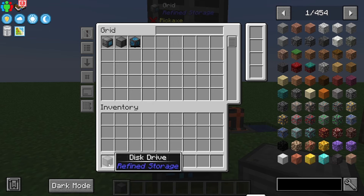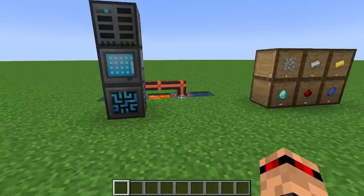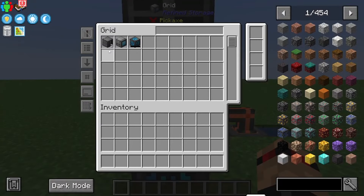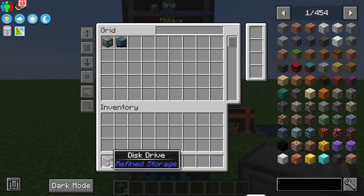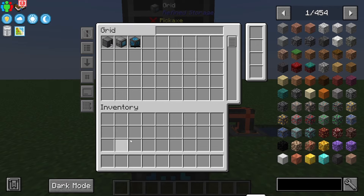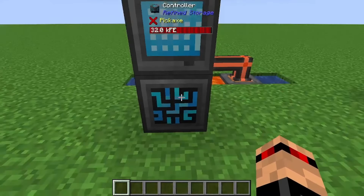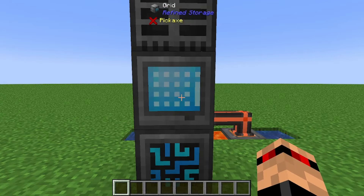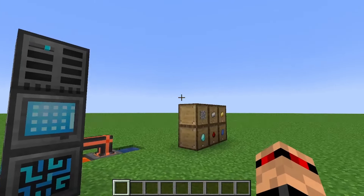The third and one of the most important components is the UI to actually access your items. This right here is the most basic format for looking at your items in your Refined Storage system - the grid. You can shift-click to move items in, or hold shift and use the scroll wheel to move one item in and out at a time.